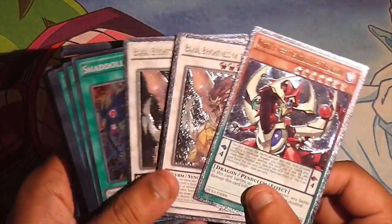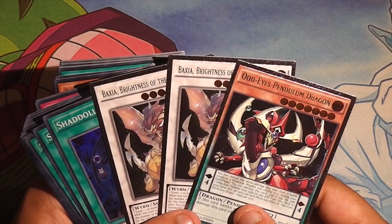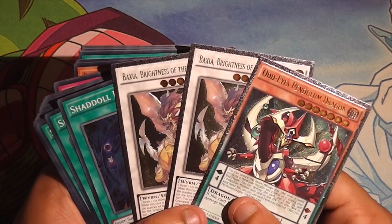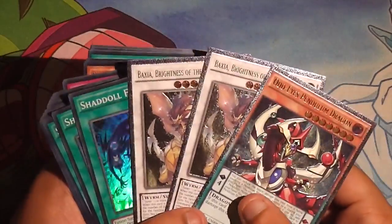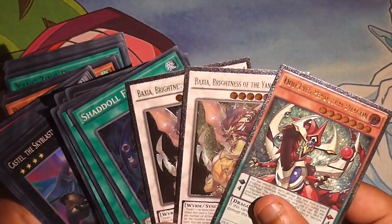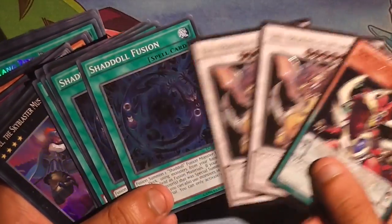We've got to start with the Ultimates. The Ultimates that we didn't get were Construct, Deltaros, and I don't know what the other one is. I know there's five, but I don't know what the other one is. Nothing to say — it was really cool.